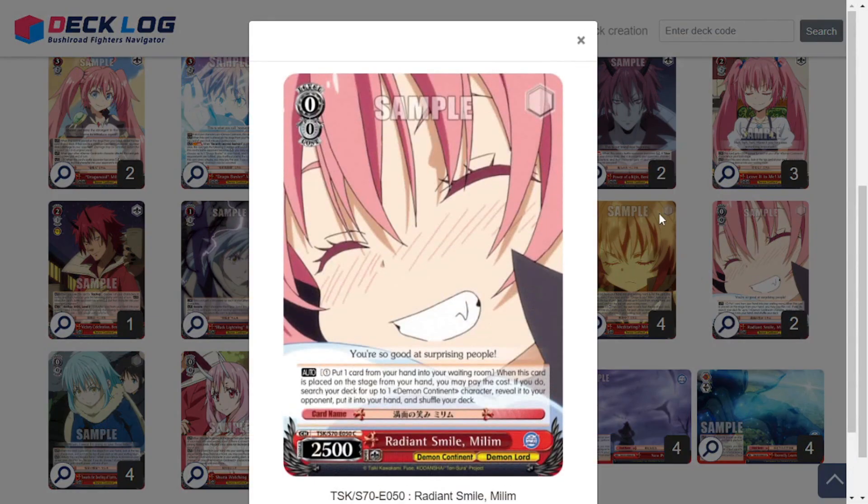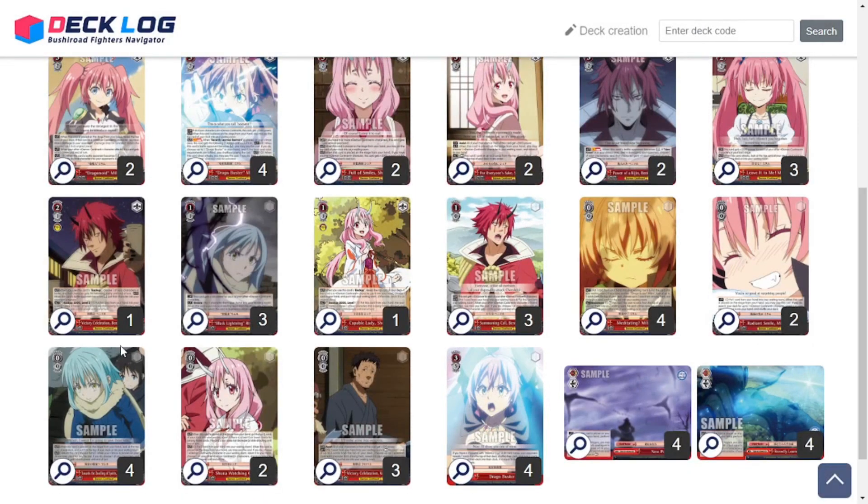Two copies of Radiant Smile Milim — just a typical on-play. It's a 0/0/2,500. On play, pay 1, pitch 1, and search your deck for a Demon Continent character. Really good — just a nice standard drop searcher.